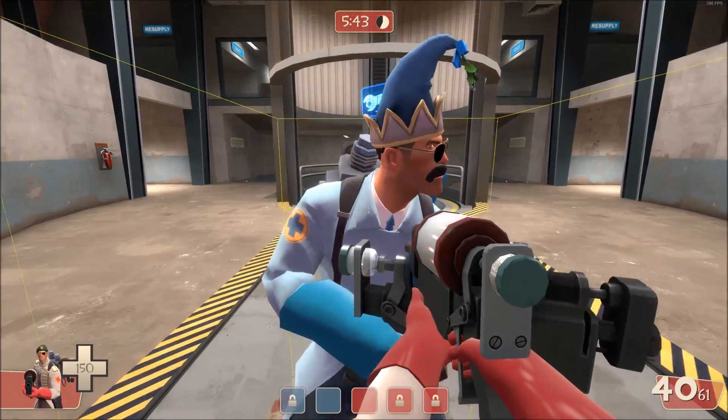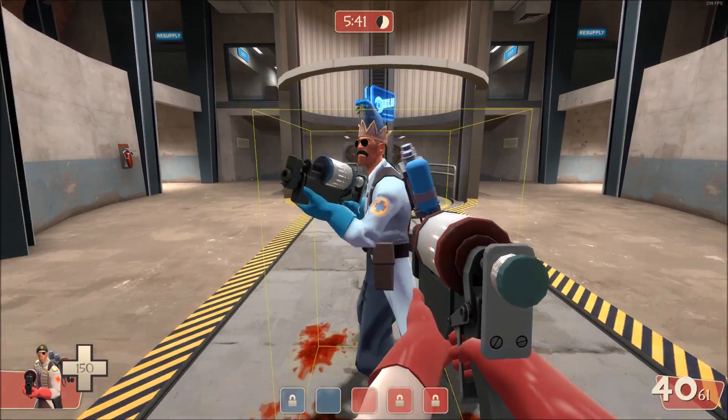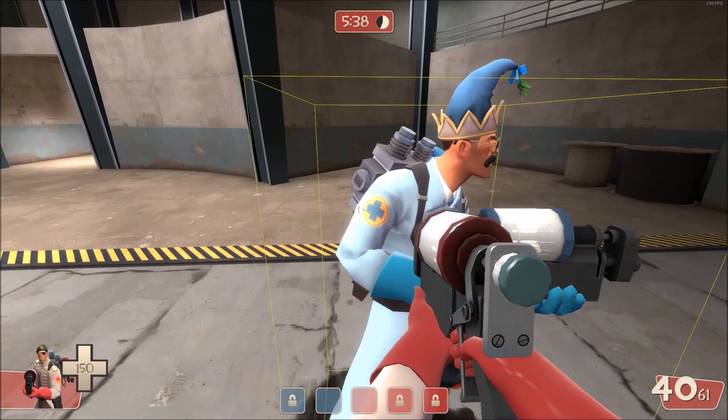As you can see, the box does not rotate as the player turns. The box's orientation is locked to the axes of the map.